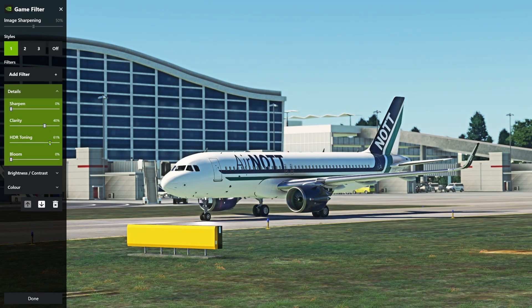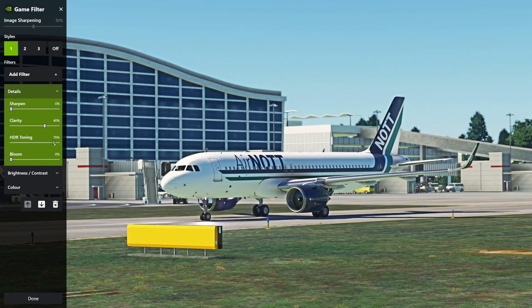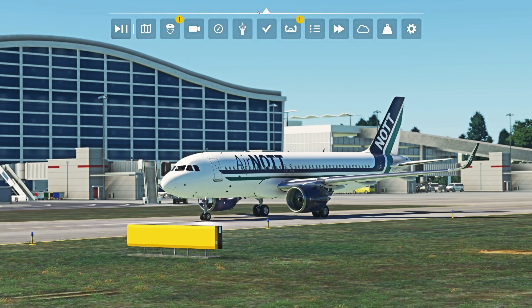HDR tuning I've got at 61%, which I think is close to the default anyway. This has a massive impact on how your image looks — I preferred it at 61. I've left bloom alone. So there we have it — click done and it's locked in. This will run every time you start the game. You don't need to do anything — it's a set it and forget it, which is really nice.